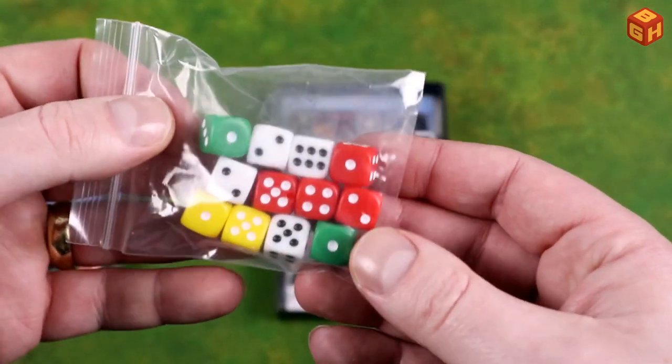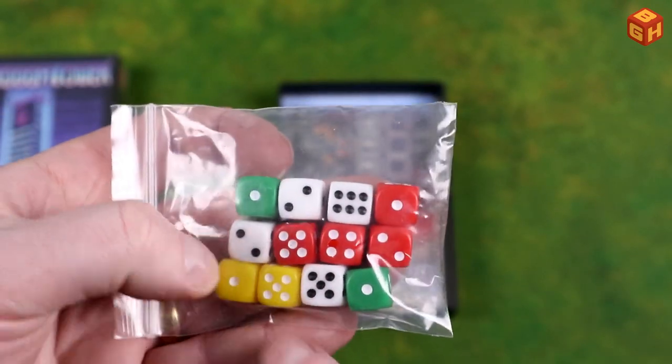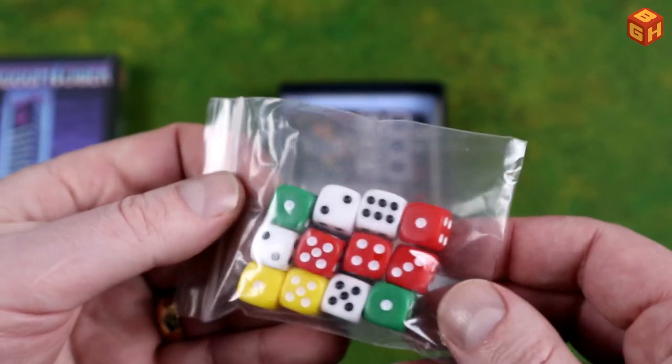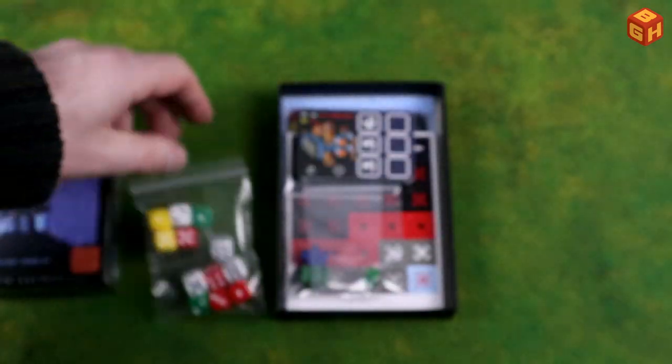We get a bunch of dice — D6s. We get four white, four red, two yellow, and two green ones. They're a small size, as you can see. Rounded corners so they roll well. Cute little dice.